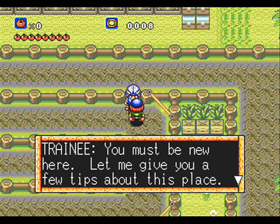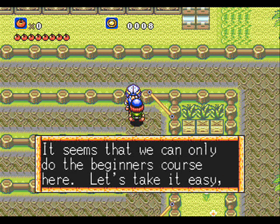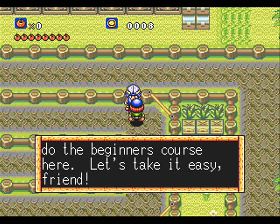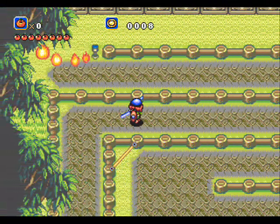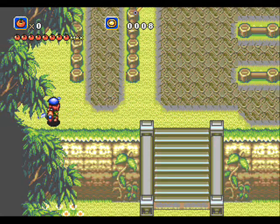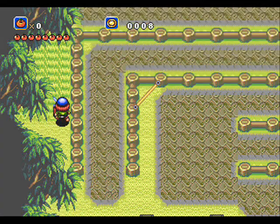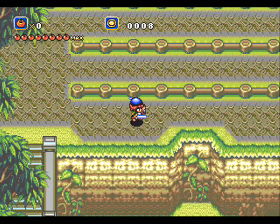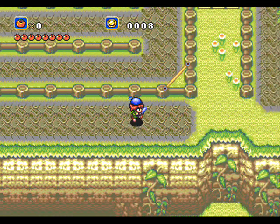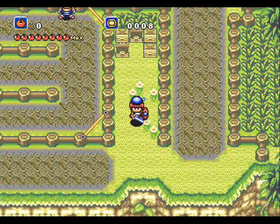An NPC offers some advice, but it turns out to be completely useless — thanks for nothing. Now let's look at this: it's one-way floors. You'll automatically start moving in the direction they're pointing, so you gotta look out for those. There are more boxes here, but I don't really care.